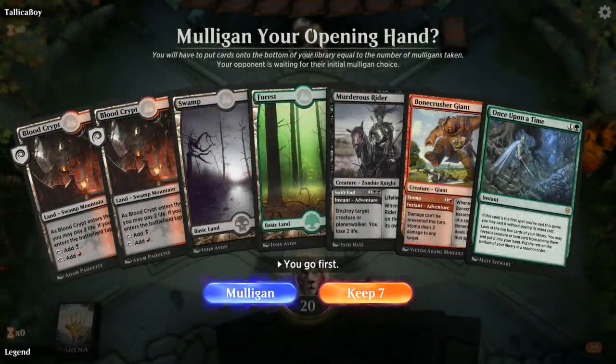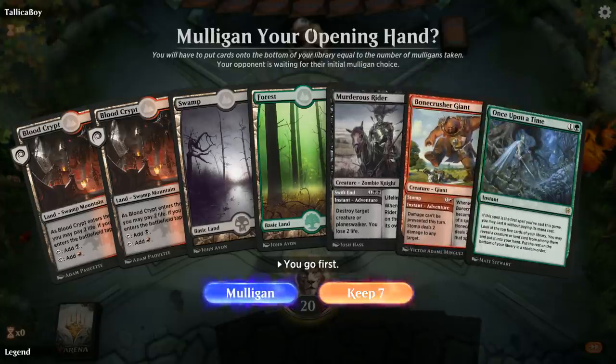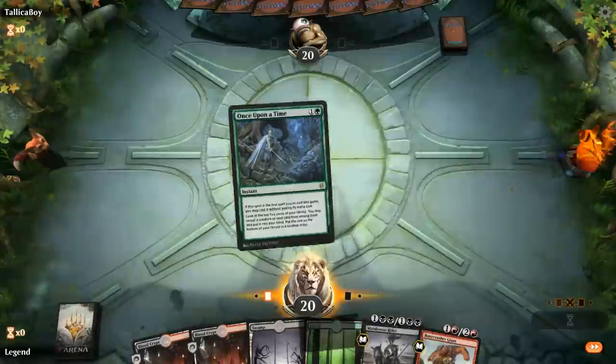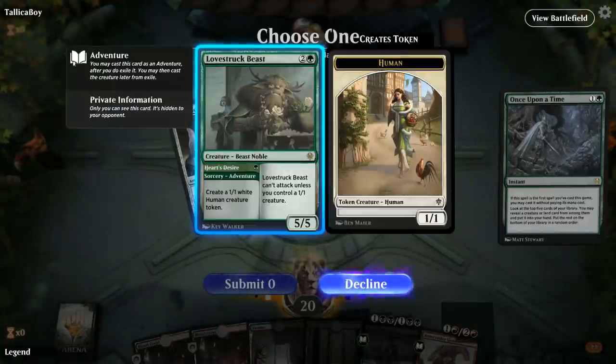We're on the play. No Clovers, no Innkeepers, but we do have Once Upon a Time to maybe find an Innkeeper, and a reasonable curve of removal adventure creatures. I'll try it, hoping for an Innkeeper. Definitely want to cast Once Upon a Time right away since there are multiple one-drops I could find and cast. I'll take the Lovestruck Beast and make a token.